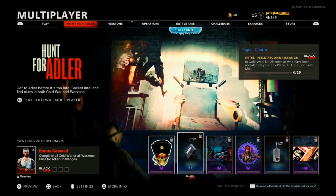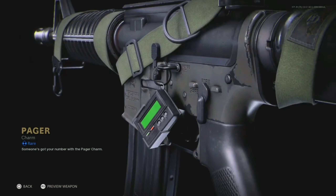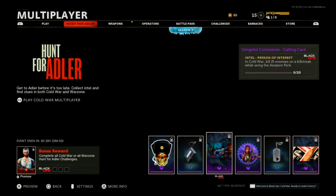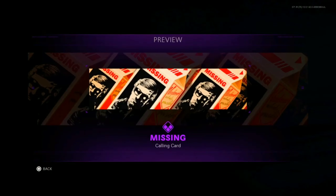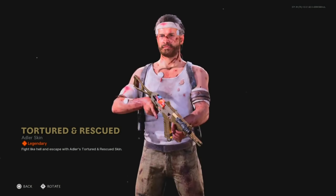So here we have the sticker reward for the seven games on Yamantau. Then there's the pager charm revealed when people buy the spy plane. I've got the Vengeful Commander calling card here. What I think is cool is as you're cycling through the rewards it's like a different picture on the projector — they're changing the projector. Then there's the Rebel Revis sticker, a dog tag charm called Close Call, the Missing calling card, and as a bonus reward for completing three of these you get the Tortured and Rescued legendary Adler skin.